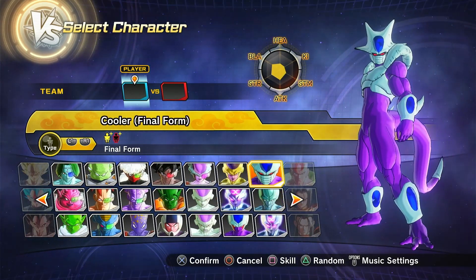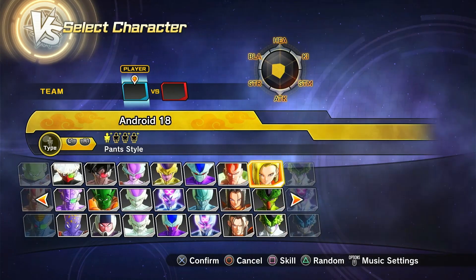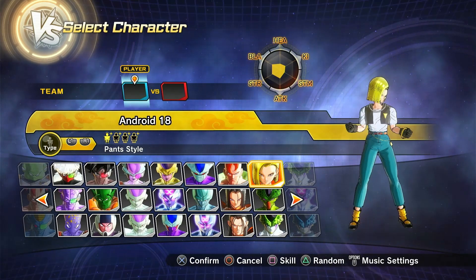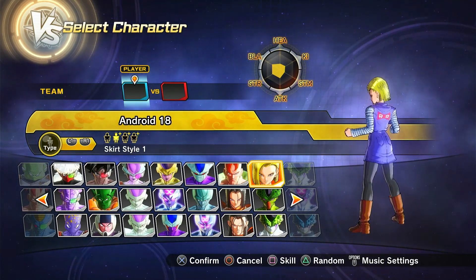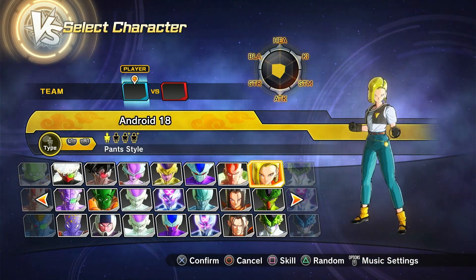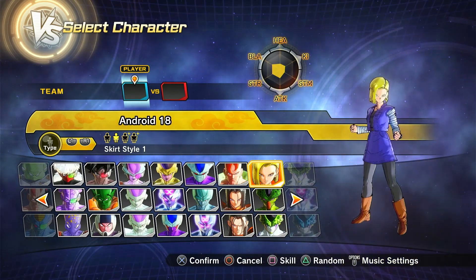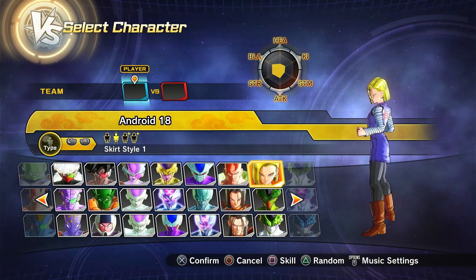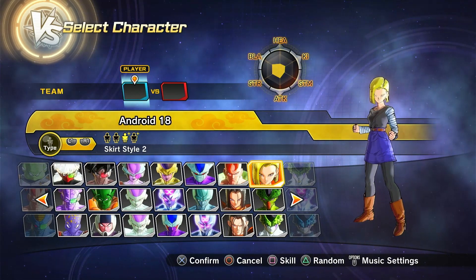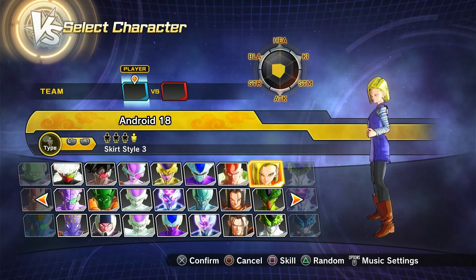Then we have Golden Frieza, then Final Form Cooler in both regular and custom variants. Then we have Android 16, both regular and his Festival preset. Then we got Android 18 in Chi-Chi's clothes — tellingly, 18 took these from Chi-Chi when the Androids raided Goku's house. Then we have the regular Future Saga Android 18, and certainly also the regular version, then Majin Buu Saga 18, and then the Festival preset.